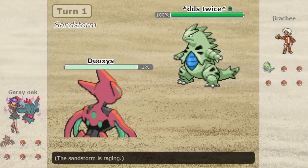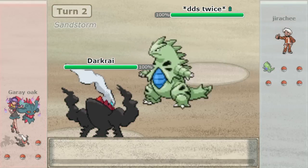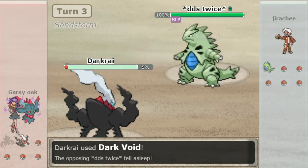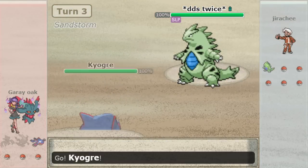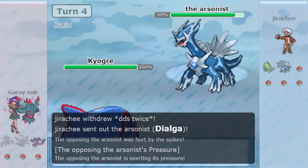However, great players break these rules, or bend the guidelines, whatever you want to call it. They've got creative ideas for a team, and sometimes it might not line up with these preconceived ideas of what a team should have, like a water resist, for example. If you can handle the water types in the metagame, you don't need to necessarily have a water resist. It all depends on the team.